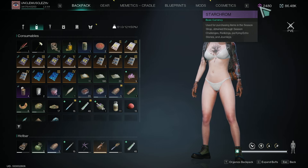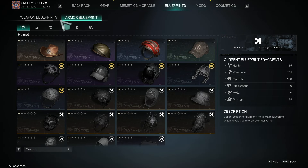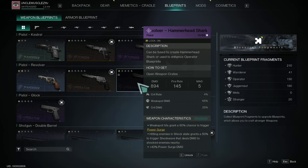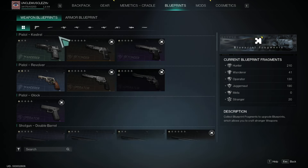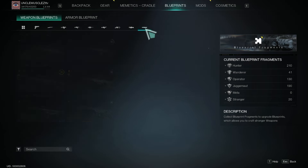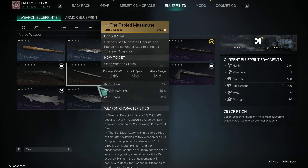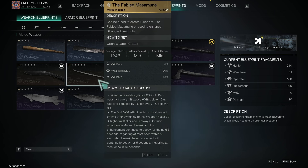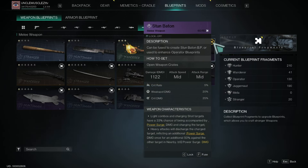In your blueprints, try to focus — if you have weapons, decide which ones you want to upgrade. Let's say you're going to rock three weapons: primary, secondary, and melee. I want my secondary to be an operator revolver, my sniper rifle to be Huntsman, and my melee to be Stranger or Wanderer — like maybe a katana. That'd be really dope.